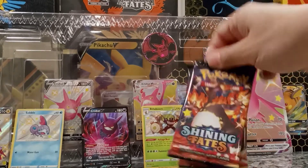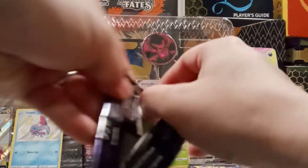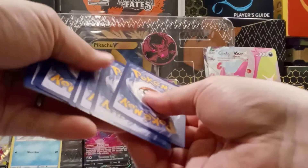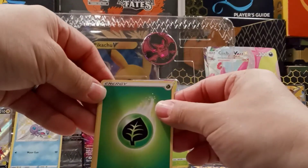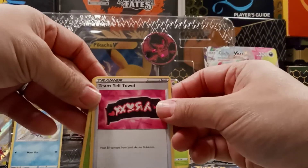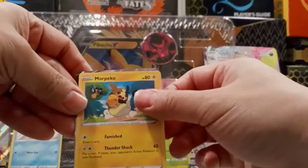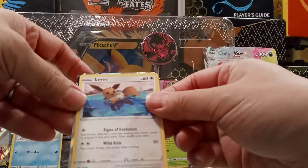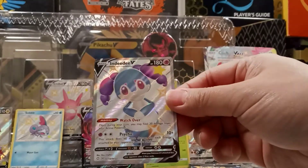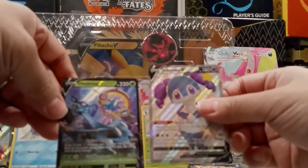All right, now down to the last two packs — Charizard art. Let's go! Charizard outside, Charizard inside. Energy, Luxio, Eldegoss, Team Yell, Grooky, Nickit, True Tool, Morpeko with an Eevee — and an Incineroar V full art shiny! And do I have something in the back? I do — Delphox V!